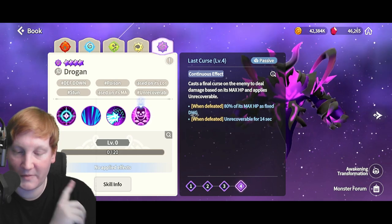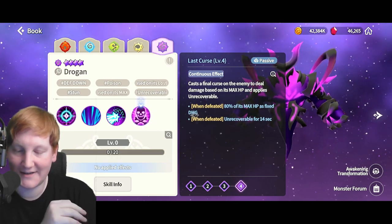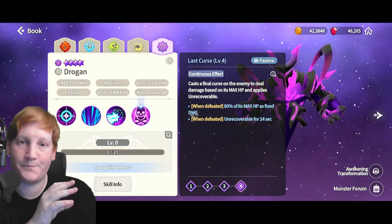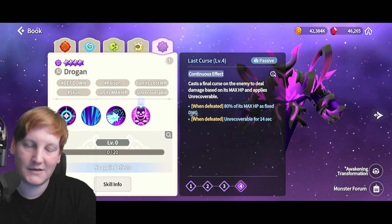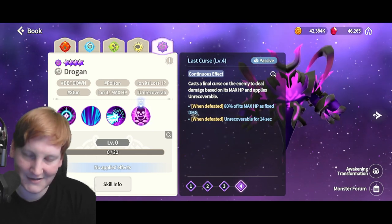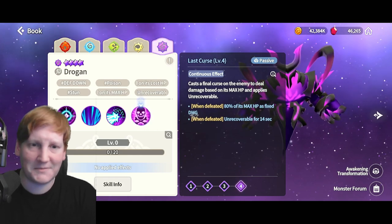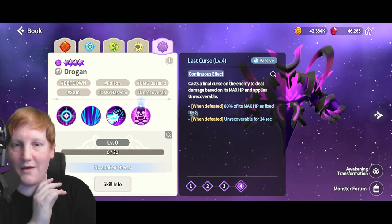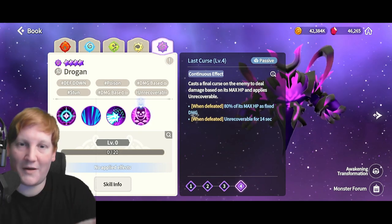What we really care about is the funny passive: cast the final curse on the enemy to deal damage based on its max HP and apply unrecoverable. When defeated, 80% of its max HP as fixed damage — meaning defense and things like that don't matter. This can go straight through and kill Garu during his thing, as well as Laika. When defeated, unrecoverable for 14 seconds. I've tested and destroy does not work on this 80%, which is a little annoying, because I don't think the game considers Drogon as doing the damage — I guess the system's doing the damage. But if this gets fixed in the future, it could be a really funny thing for Kinas to come in with destroy Drogons on a revive team and then have Drogon blow up on their face over and over.